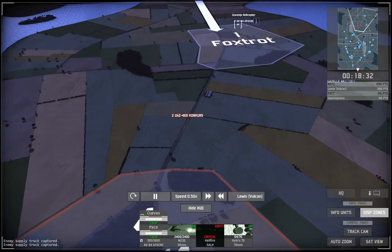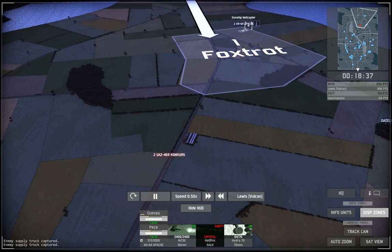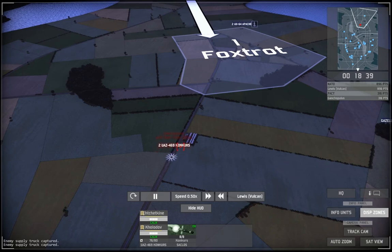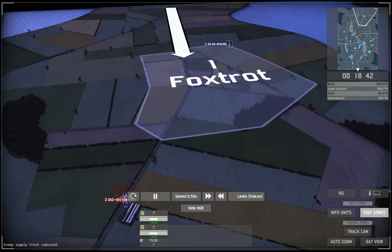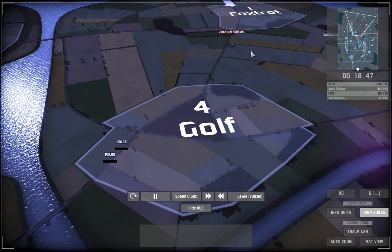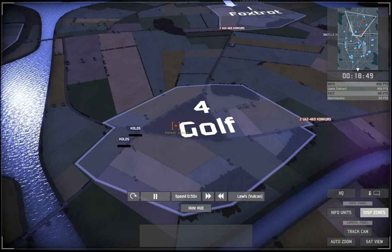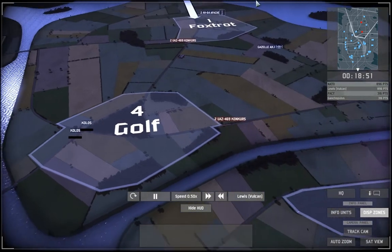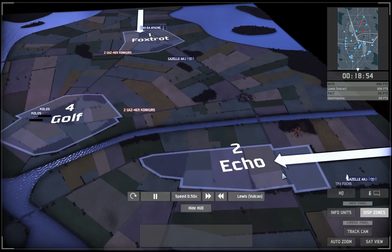Here you can see him pushing his Conkers back to his main base to see if I have anything there. Unfortunately for him my Apaches are still around, so he pushes straight towards them. These Conkers are actually max vet, so they give me a reasonable amount of points. By pushing these supply trucks back to him I can also find out where he has his units. These two Conkers over here are scouting Echo to see if I have anything defending that.